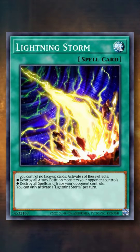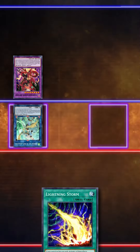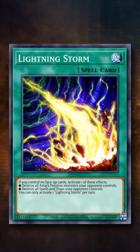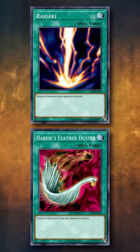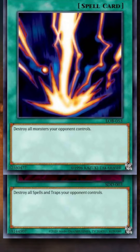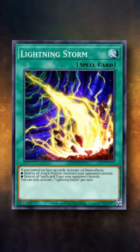Lightning Storm is a normal spell card with the effect where, if you control no face-up cards, you can choose one of its two effects: either destroy all attack-position monsters your opponent controls, or destroy all spell and trap cards your opponent controls. And Lightning Storm is a very heavily played staple. But why is it that people prefer to play Lightning Storm over cards like Harpie's Feather Duster or Raigeki, two cards which have slightly better effects than Lightning Storm?